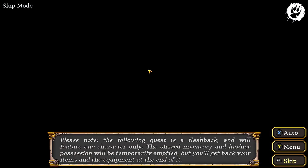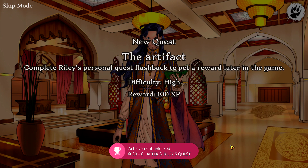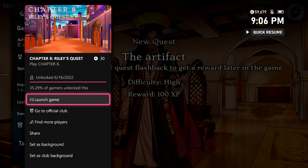Once we get back to the normal visual novel choices, just keep picking the topmost choice, and then once we start Chapter 8, we should be good for another 30 gamer score.